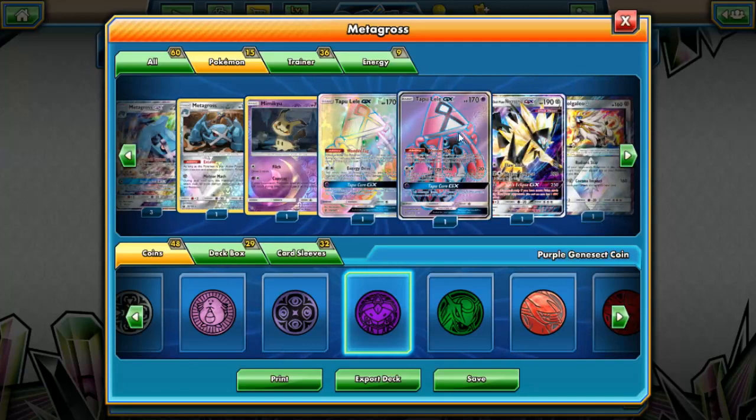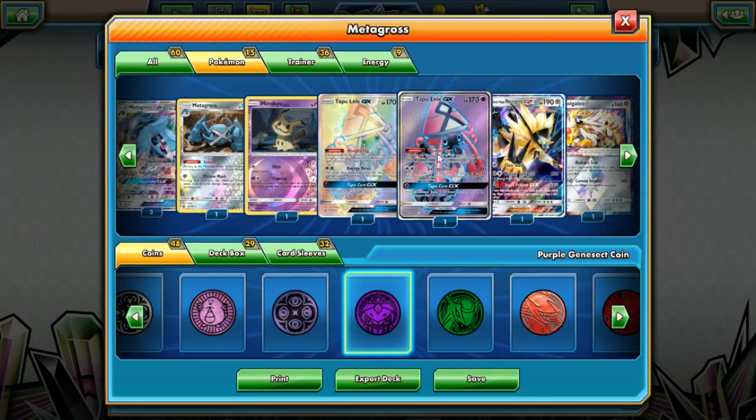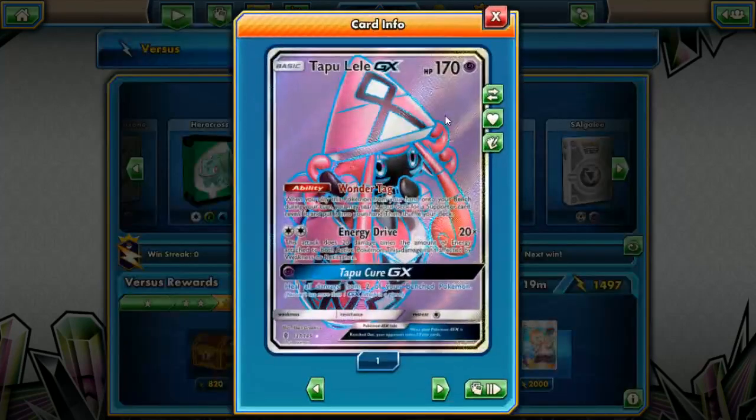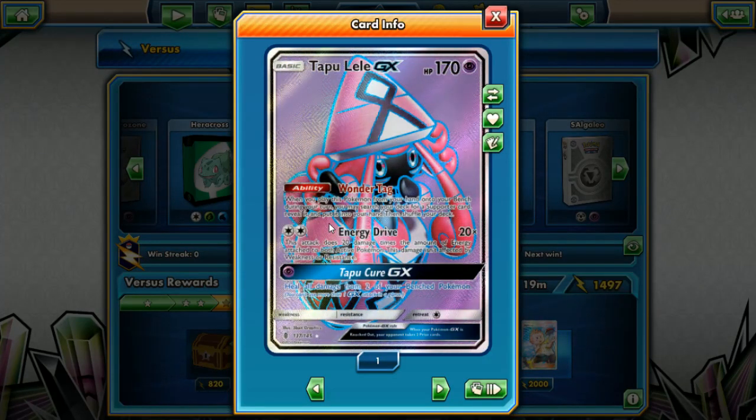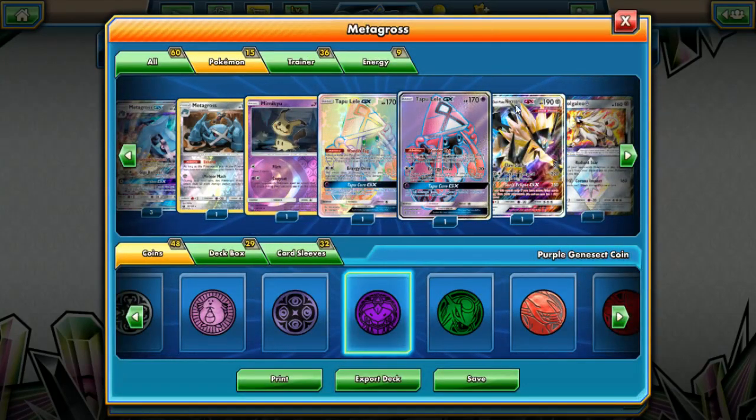We're running two copies of Tapu Lele GX. The regular version is about $25, the full art is about $35, and the rainbow rare is about $50. This card is in pretty much every deck, usually two or three copies, because of Wonder Tag — when you play this Pokemon from your hand to the bench during your turn, you can search for a Supporter and put it into your hand. Energy Drive is also especially good in this deck, doing 20 times the amount of energy attached to both active Pokemon.